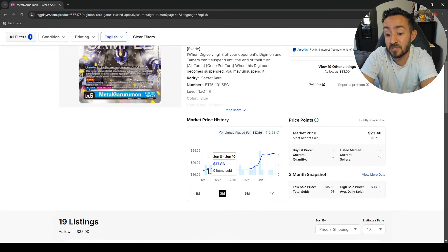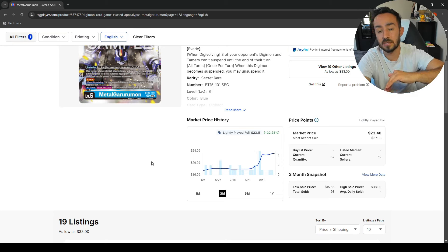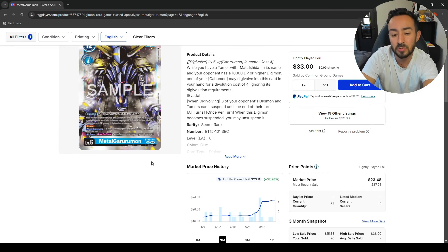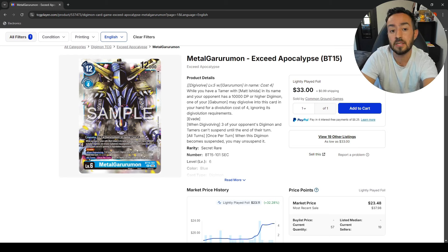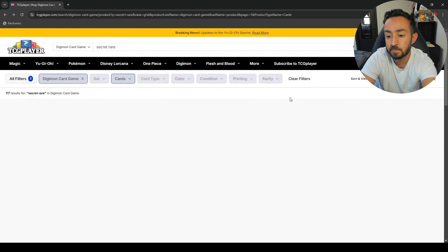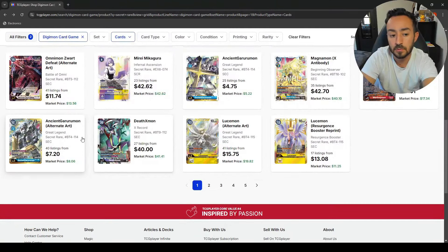MetalGarurumon — this one actually ticked up. I think you might see a price drop because there isn't a GaruruMon deck or support coming out. However, this card is teched into quite a few Blue decks because of its effect — it's an overall good card, much better than WarGreymon, which is why it's sitting at 30. But I actually think it's going to come back down because people are not going to be playing OmniMon next set.